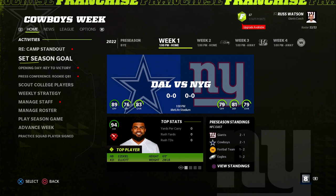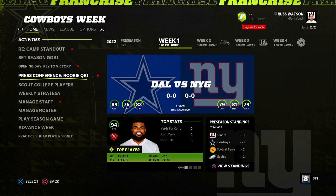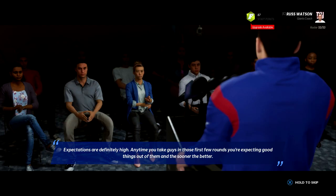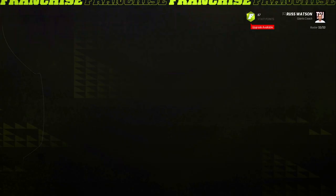Week one, here we go. I said I wanted to see us play well against Dallas, and we are wasting no time getting a chance to play them. Brian Petrovsky is going to start day one, making his debut. We've seen in the past that it can be tough for rookies early on. What am I expecting? A great performance — expectations are high. He was a first-round pick. Beat the Cowboys and throw for 300 yards.